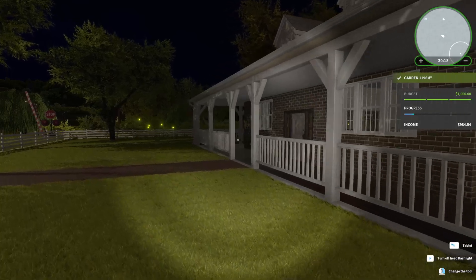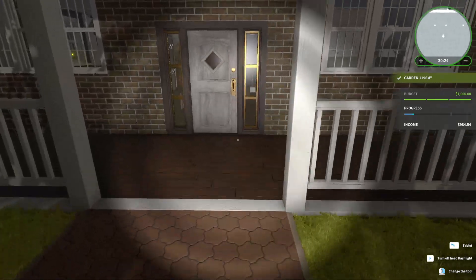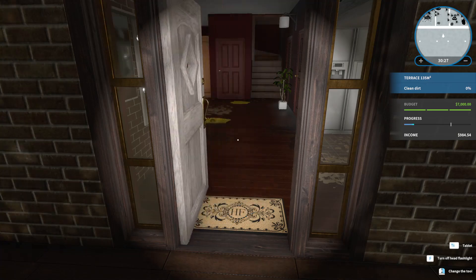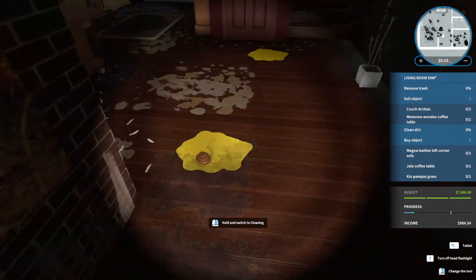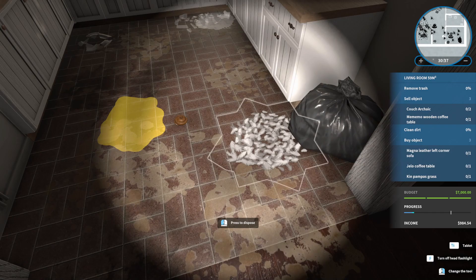Finally we are done with the grass. I've already been working on this house for 30 minutes and we haven't even gone inside. It is now dark outside so I have the flashlight on. Let's go ahead and head on in — we're gonna close the door because I'm kind of scared.